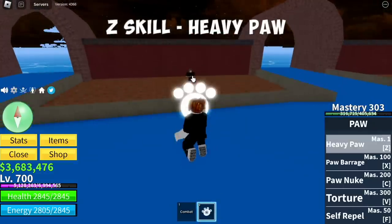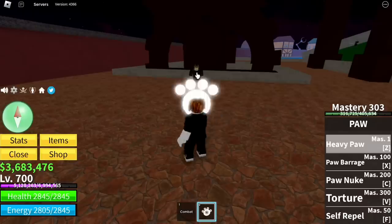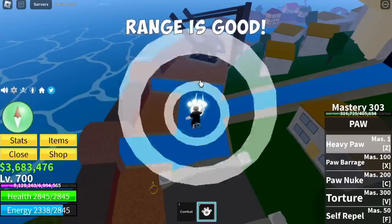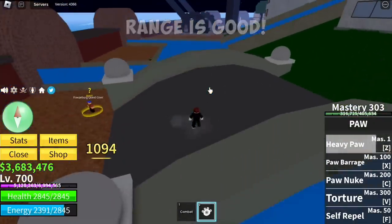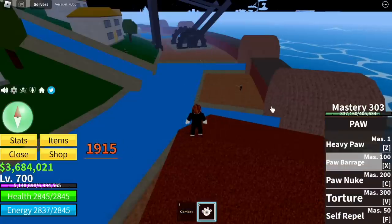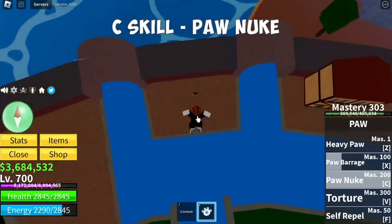First up, Z skill is the Heavy Po. What I really like about this fruit — check that out, it's really cute. There's a Po every time you hit your enemy. Range is good, nothing special. Next up, X skill: Paw Barrage — many Heavy Paws. Next up is C skill, Pawn Nuke.